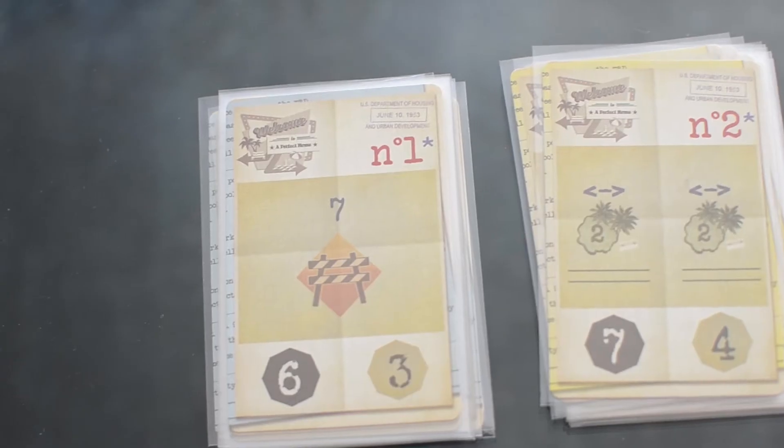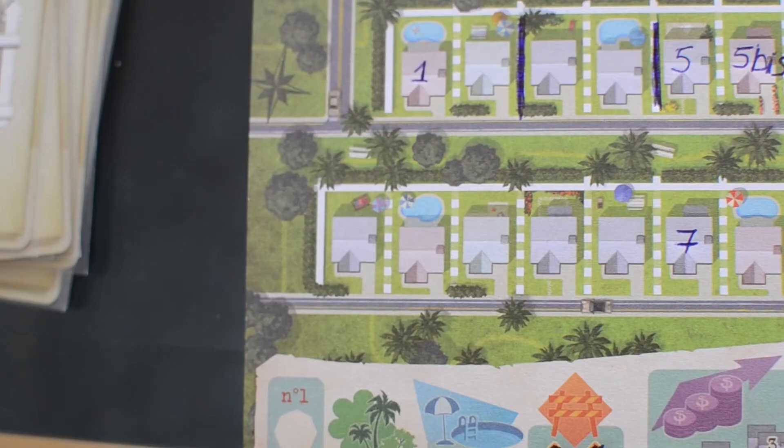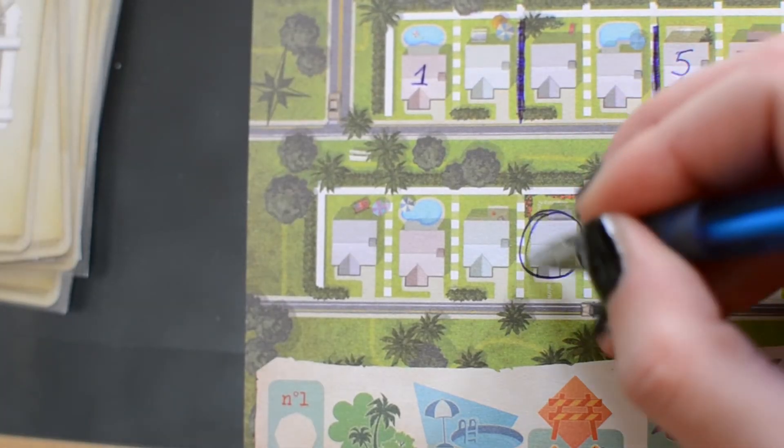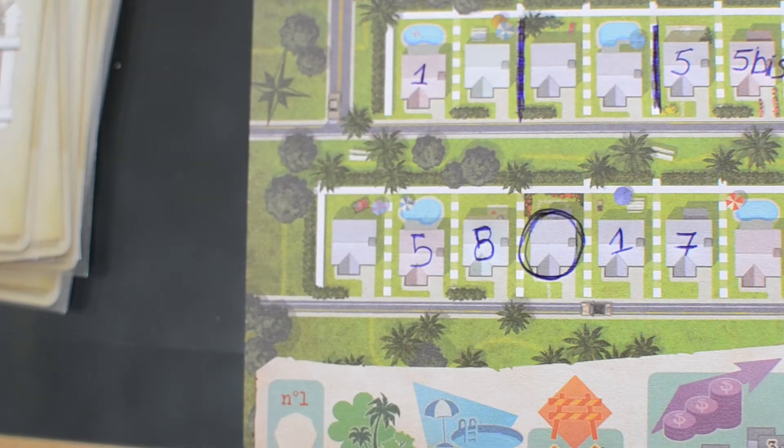Also everyone is racing to be the first to complete public goals that score you extra points. Last, we have the roundabouts that you can place at any point in the game and they allow you to start anew with the numbering of the houses to the right as if it was a new street.